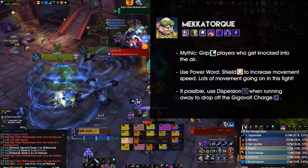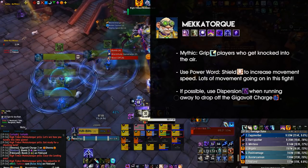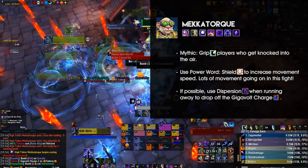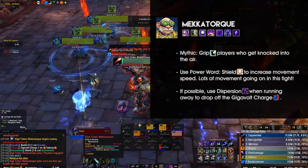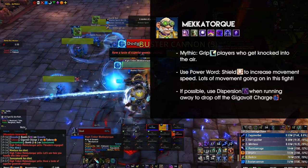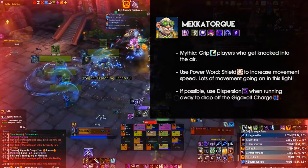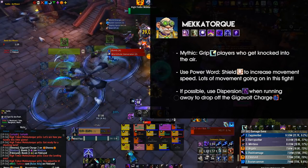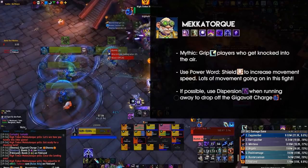Next we have Mechatork, which is definitely not our strongest encounter. For Normal and Heroic difficulty there's not much to say that specifically impacts us as Shadow Priests, but for Mythic difficulty be sure to pay close attention to your teammates. Should they need to be lifegripped or receive a slow fall when knocked into the air, do so immediately to prevent them from dying. Whenever you have the Gigavolt Charge, use Power Word: Shield to move faster and reach line of sight, or Disperse to prevent damage and possibly save a few stacks of Void Form. Mechatork is highly mechanic-reliant, and as long as you pay close attention to the mechanics, you will be just fine.